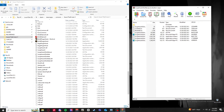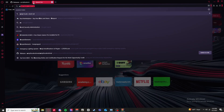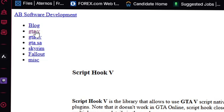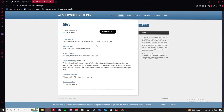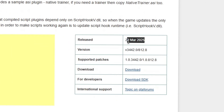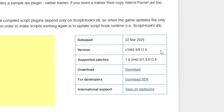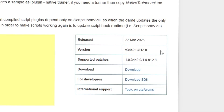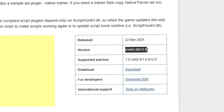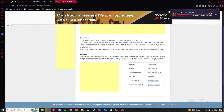Now go back and look up plain ScriptHookV - this is a completely different one. Click it, select GTA5. Scroll down - the latest is March 22nd, 2025. Make sure if you're playing on the newest freshly updated GTA5, which is probably version 3442, you want to have everything up to date. Download that.